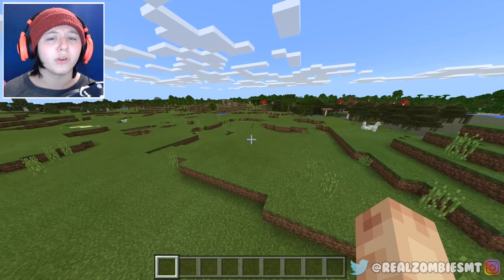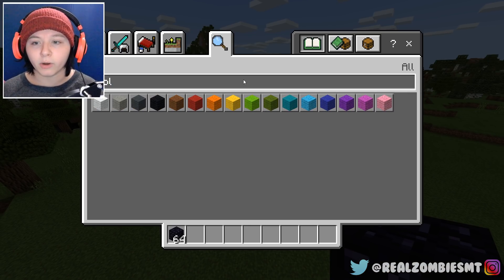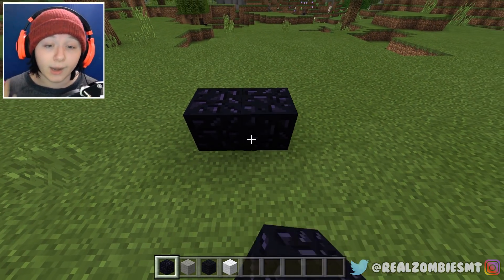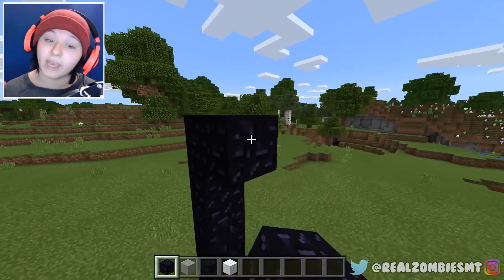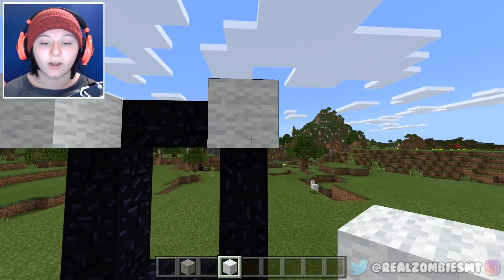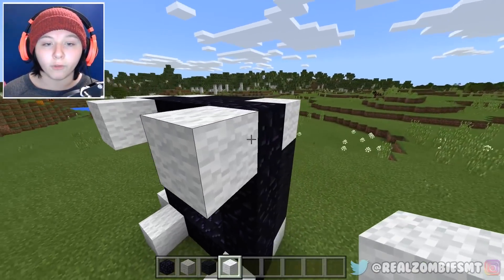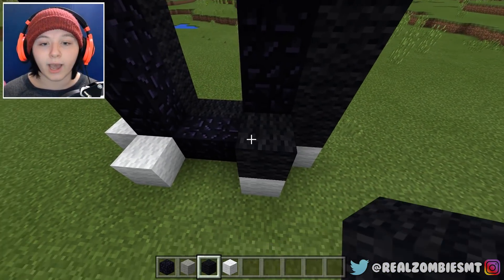We are going to build this portal right now. I'm going to get obsidian and wool - we're going to need gray and black wool, and a little bit of white too. First step: we need to build a regular nether portal, nothing special, just a nether portal - but you can't light it yet otherwise you'll mess it up. We need to put the wool down first - we'll start with the white wool and then the black wool, completely covering it.